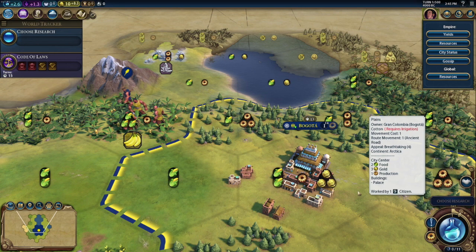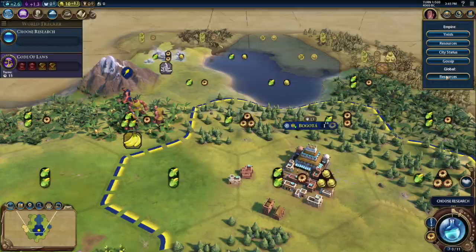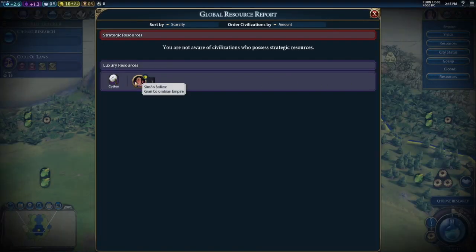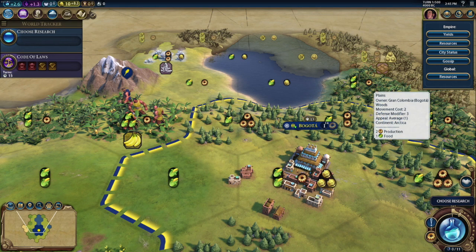The big question is what happened to the luxury resource cotton? When you build a city on top of a luxury resource, you'll gain access to that resource even if you don't have the technology to extract it. So that's interesting — let's move on and see what happens next.